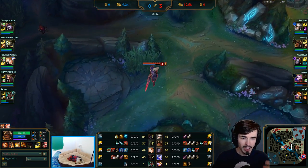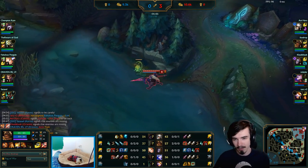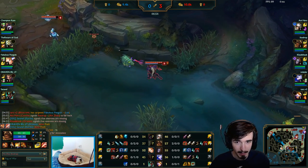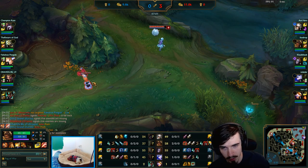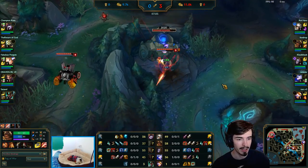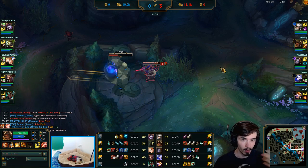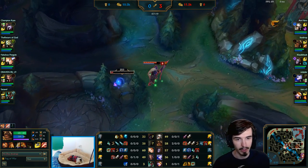I'm timing this around the blue buff spawn - it's spawning in about 20 seconds. So I'm going to check for the Scuttle Crab here as well. It's up so I can take this one. What would be nice is to ward this area around the chicken camp, but Orianna is on the case. You always want to try and ward the chicken area because it's a really nice place to get vision - junglers love taking the chicken camp because it gives a lot of gold and experience. So ward that up and you'll have a high chance of spotting the enemy jungler.